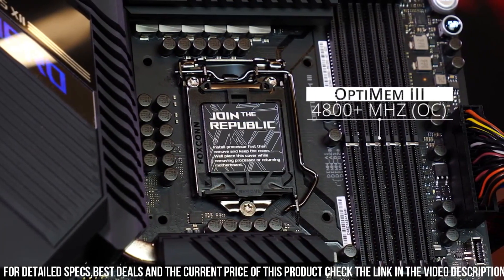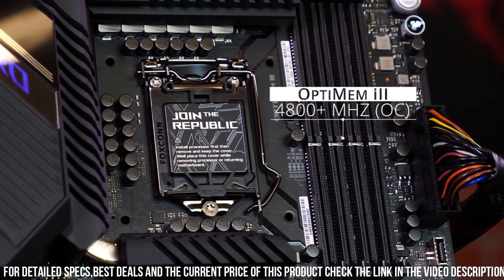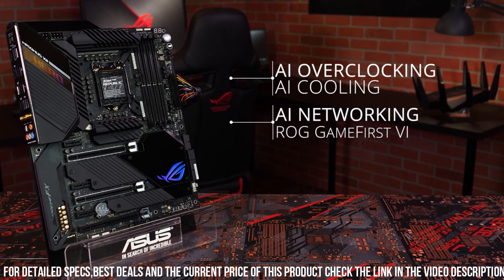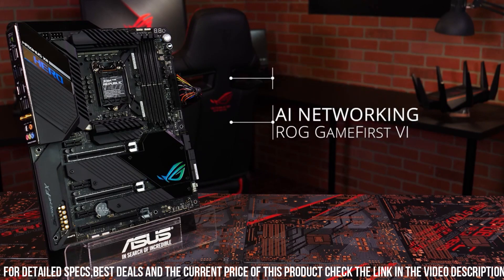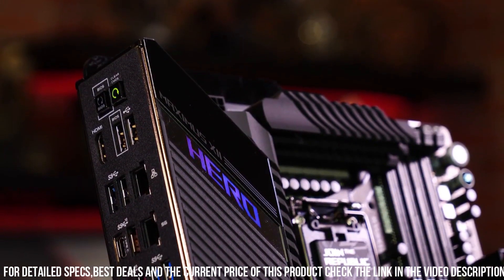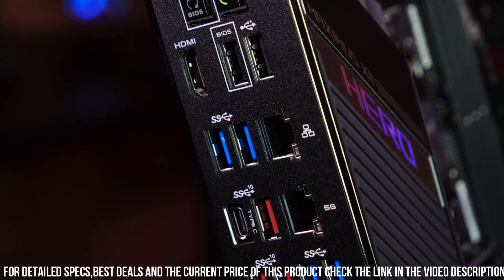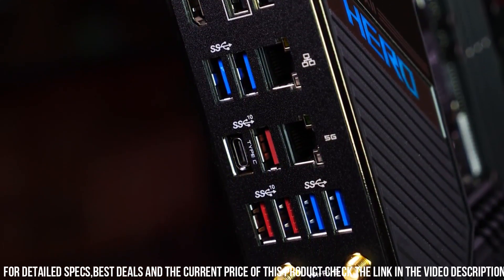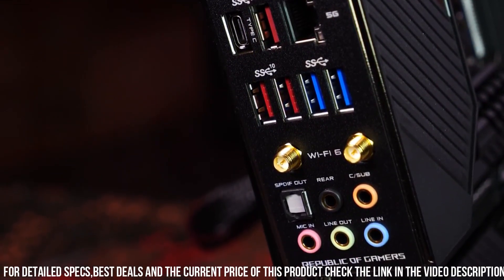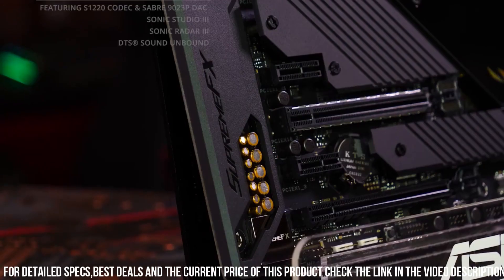But its true prowess lies within its performance capabilities. Equipped with the latest Intel Z490 chipset, this motherboard is built to handle the most demanding gaming scenarios. Its robust power delivery system and advanced thermal design ensure stable overclocking and efficient heat dissipation, pushing the limits of performance to new heights. The ASUS ROG Maximus XII Extreme offers extensive connectivity with PCIe 3.0 slots, multiple M.2 slots, USB 3.2 Gen 2 ports, and Intel Wi-Fi 6 support.